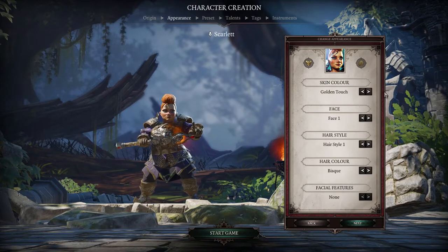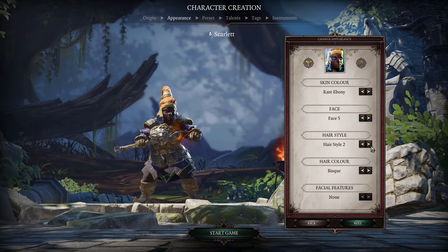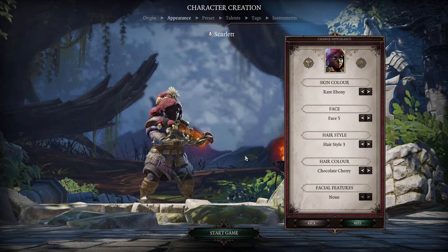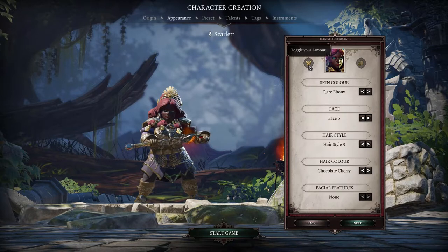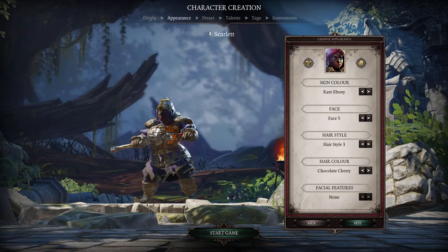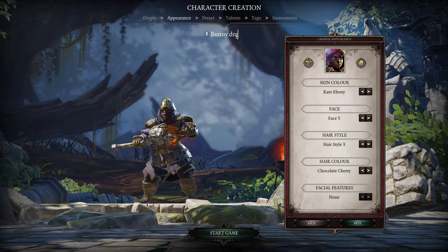You can modify everything yourself. Going down to Next, you can choose skin color — we'll go for ebony — and change the face. Hairstyle: that one looks like she has a turban, let's try another — that one has more hair than head but let's keep it. Chocolate cherry color looks nice, though her hair is clipping through her armor. You can toggle armors on and off.